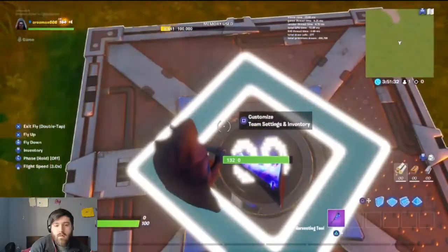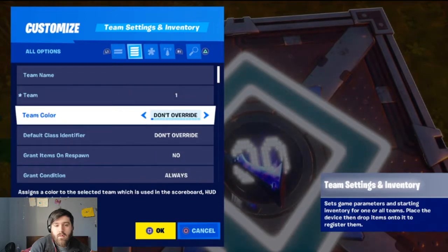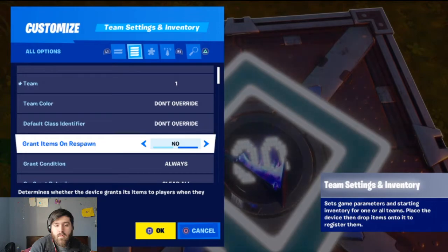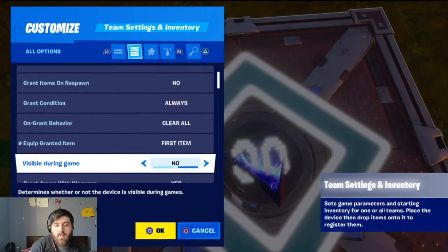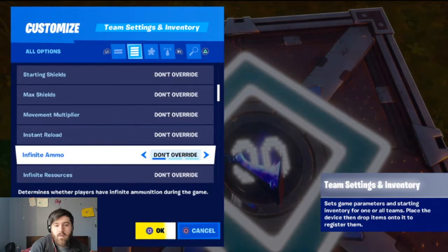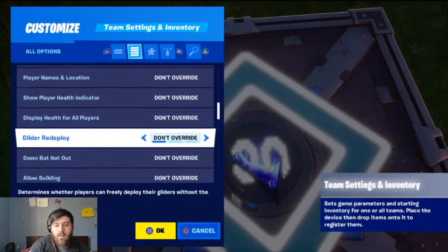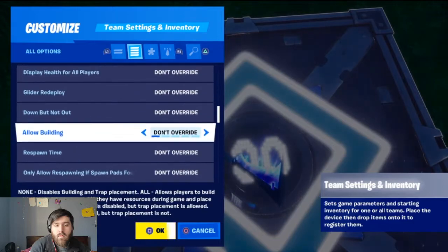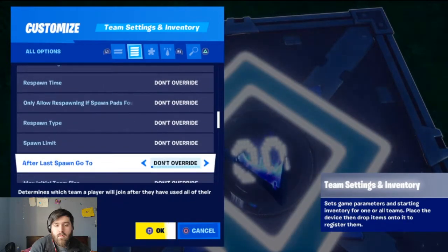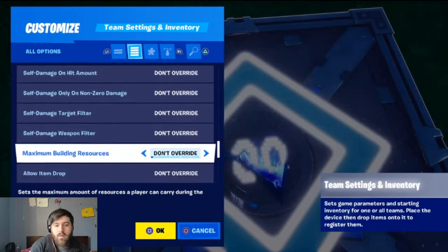You want to set the first one to team one. Go over here — team one, grant items on respawn, keep that as no. First item, and I like to go with the infinite ammo. You can turn building off. All right, so that's that.